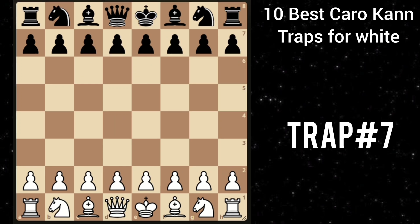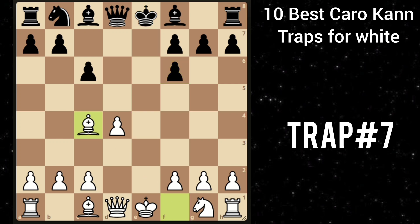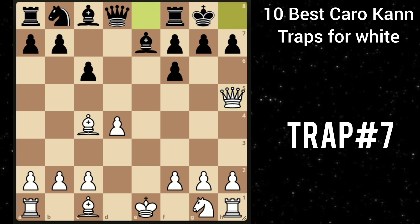Let's move on to our next trap. After e4 c6, d4 d5. You play knight c3. He goes d takes e4 and then you recapture with the knight. He goes knight f6. Then you can just take this knight and after he takes with the e pawn, you play bishop c4. He goes bishop e7. Then you play queen h5, threatening mate in 1. Castling seems like a natural response. Then you play knight e2.